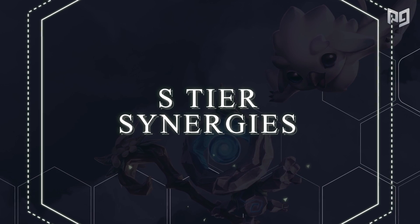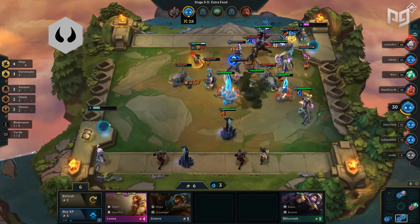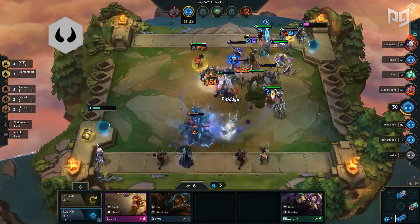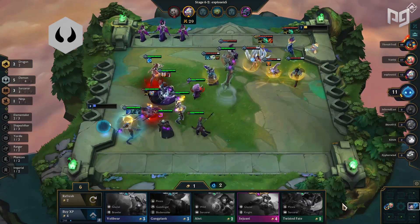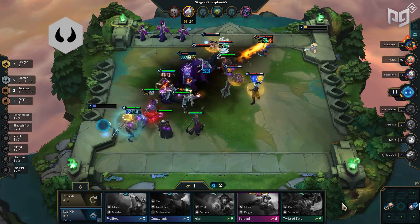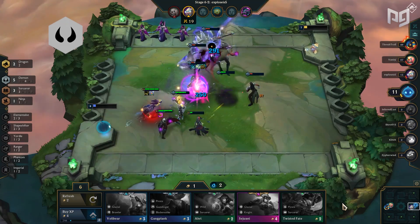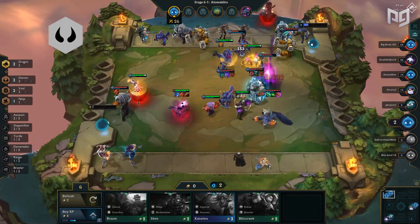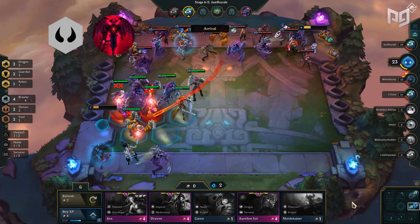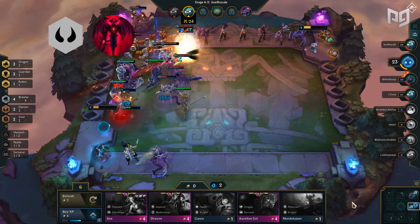Starting with our S tier synergies: Demons, Sorcerers, Dragons, Elementals, Void, and Brawlers. Demons are first up, seeing a rise in play with the increase to early player damage and Brand's insane buffs. Demons like Aatrox, Varus, Morgana, Brand, and Swain are capable of dealing tons of magic damage. With the more favorable mid-game meta and dragons being less frequent, demons have risen in power. They can fit in all sorts of sizes — two, four, and even six demons — and Darkin can also fit perfectly into a demon comp.